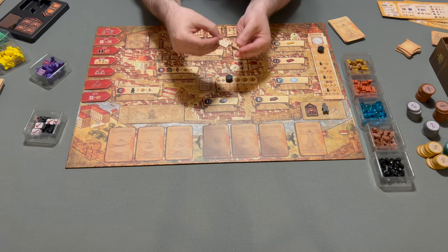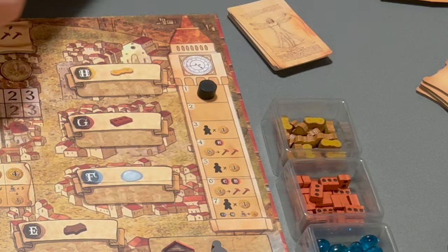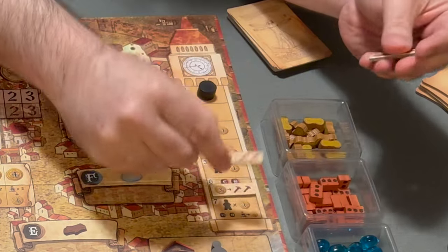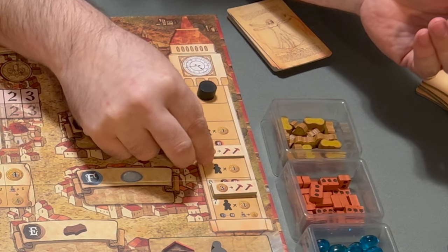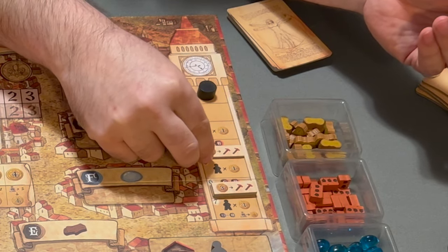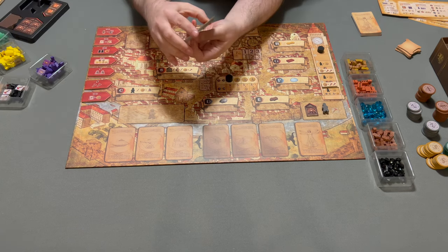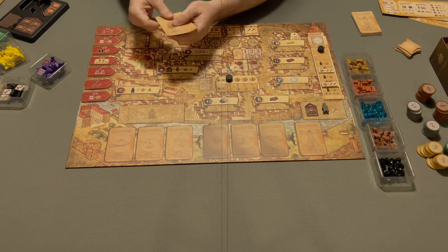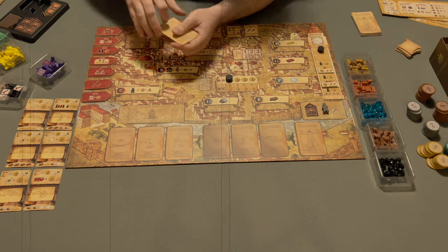The rules change very slightly in rounds four and six, so you're going to put the matching tokens on these spaces, and when that round comes up, you're going to move them onto the board. The cards with Leonardo da Vinci on the back are epic inventions. Shuffle these up and deal out a certain number based on the number of players — in a three-player game, that will be six.